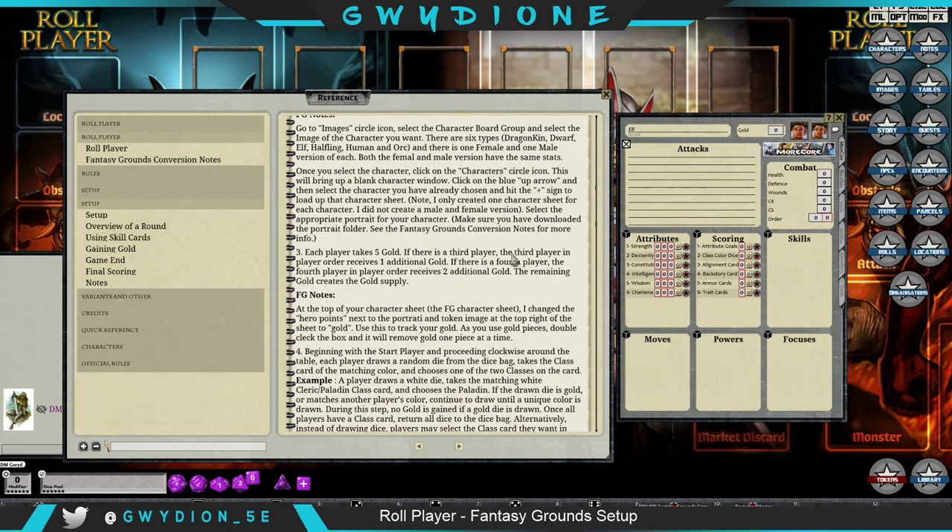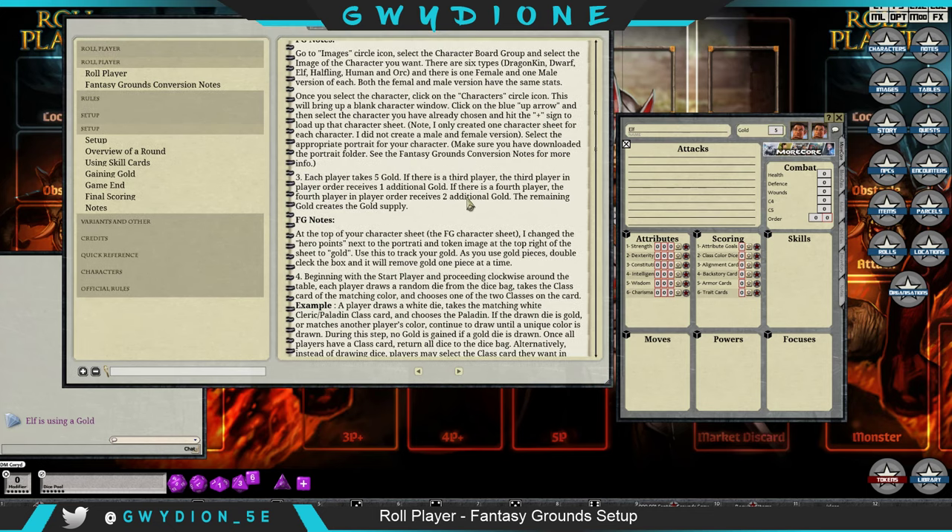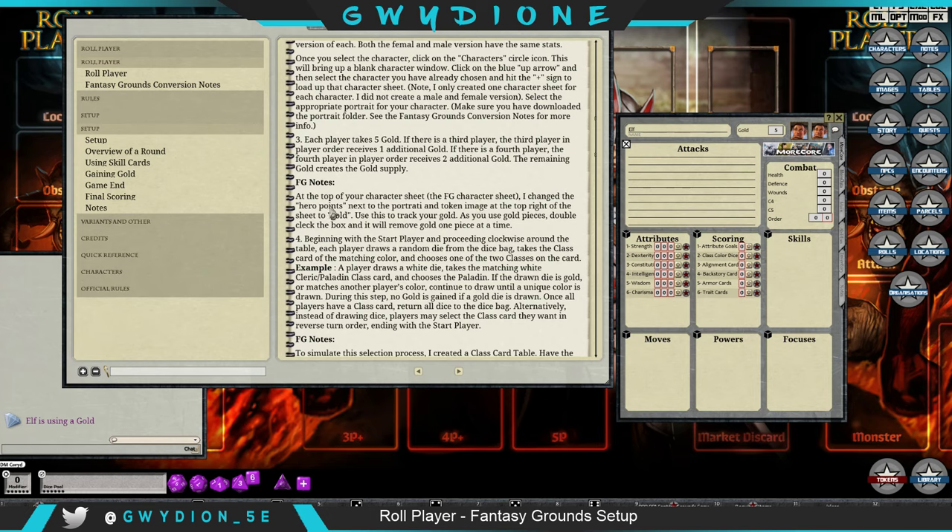Each player takes five gold. A third player in player order receives one additional gold. I changed the hero points field to where you can just type in the number of gold you have. Later on, when we get to the market phase and you use your gold, you can double-click this and it'll show up in chat. For example, double-clicking makes it a four and says 'elf is using a gold piece,' which is kind of cool.